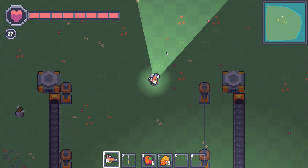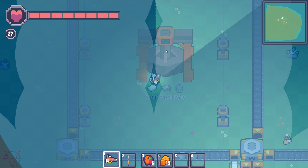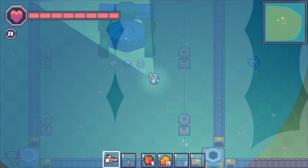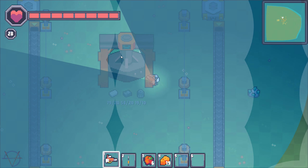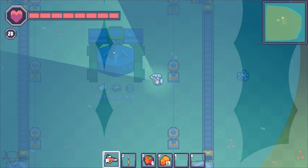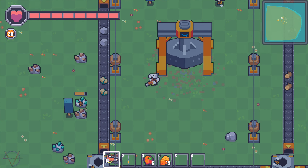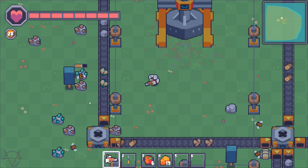Now what's so special about thumpers? What do they do? As you know, all resources just come out of the ground randomly. Thumpers are huge structures that make resources come out of the ground faster by thumping. Boom — look how many resources showed up. Awesomeness.